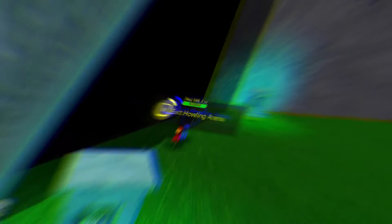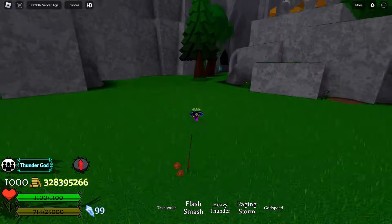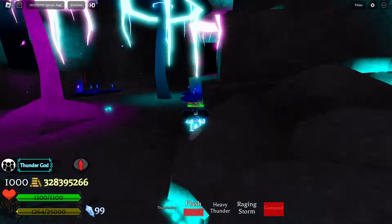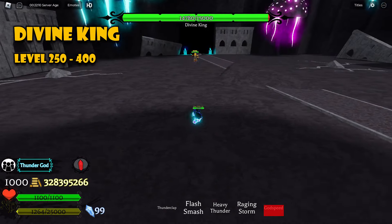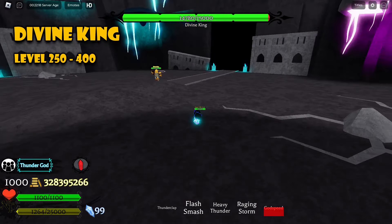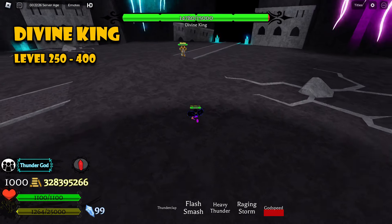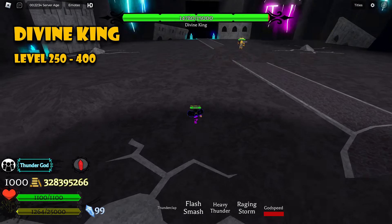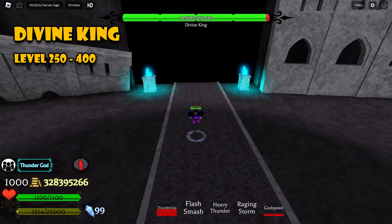The next boss is the Divine King — DK — in this cave over here by the sky portal. This boss has 15K HP. I know that's 10K above Apostle, but it's just numbers. He does good damage, so make sure to dodge his three moves. Practice predicting him — he's easy to beat once you do. He gives decent levels and cash.